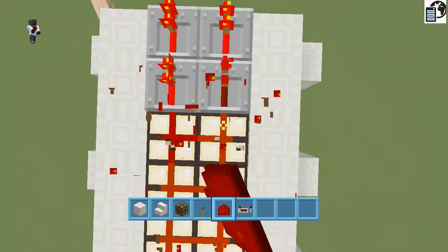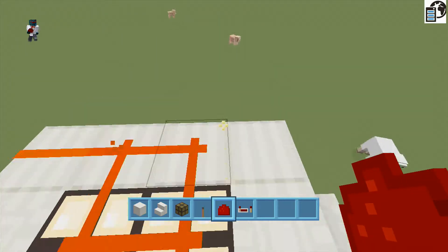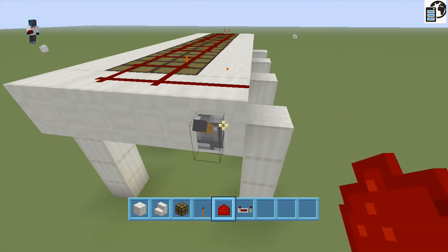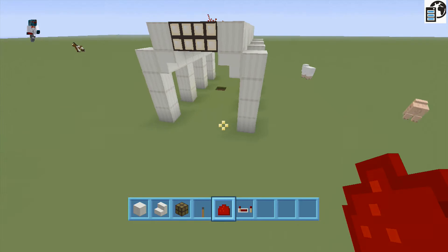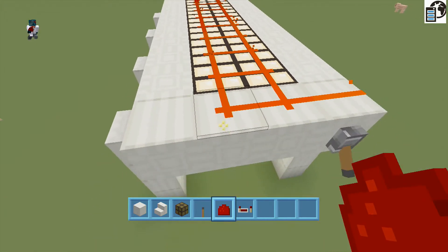Put redstone on top of all your lamps. This will only work if you've got the right update. With the update, you can place redstone on top of all your lamps so you don't have to update them individually. And you've got to have the quartz controller as well.